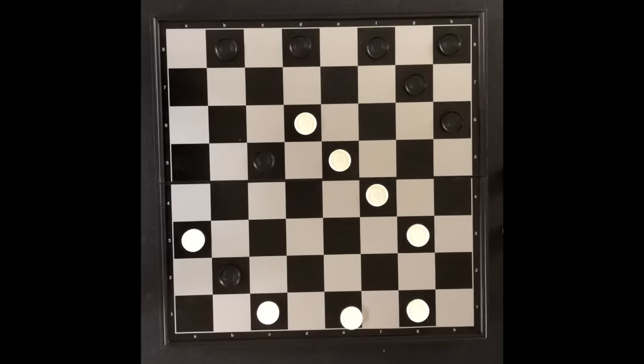Skipping ahead — if a player is able to move his checker to the other side of the board, that checker is kinged. Player 2 got a checker to the other side of the board and a checker is stacked on top to signify the checker being kinged. A kinged checker can move forwards and backwards on the board.